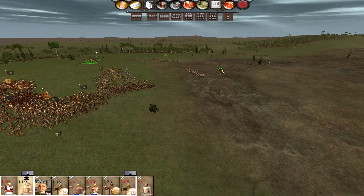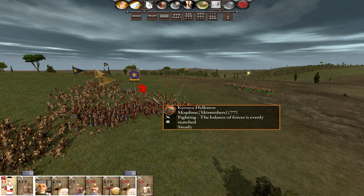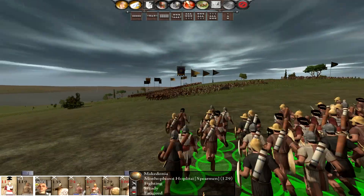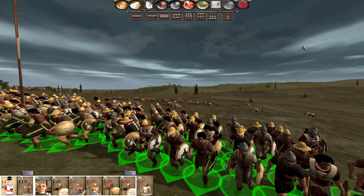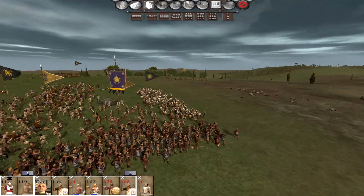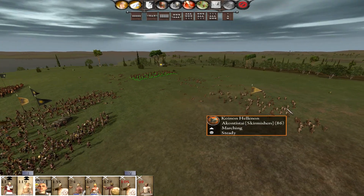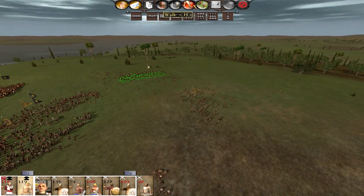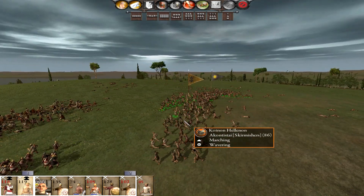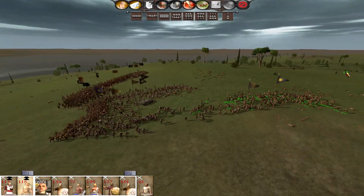All good, all good. Cretans are now going to charge as well - they're out of ammo but they also have quite nasty melee weapons, short swords and shields, so they should be okay. It's just a matter of time before we hopefully prevail here. I'm going to charge my slingers as well - let's see if we can destroy this unit. Fantastic - so they're routing!